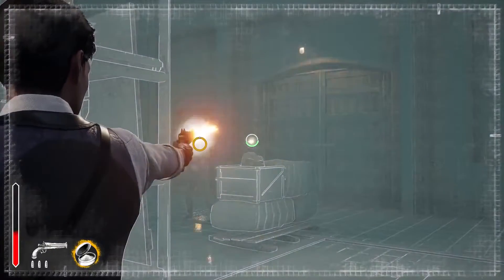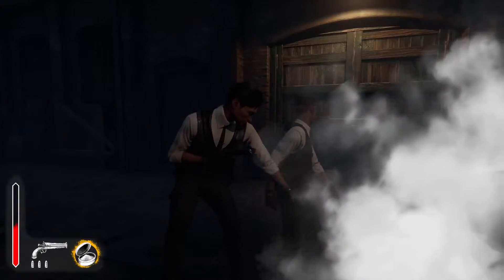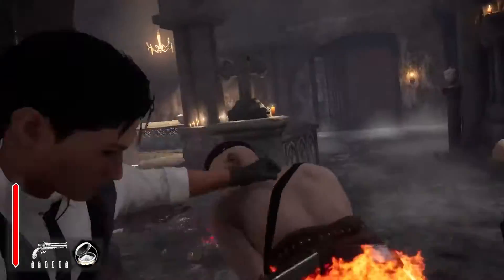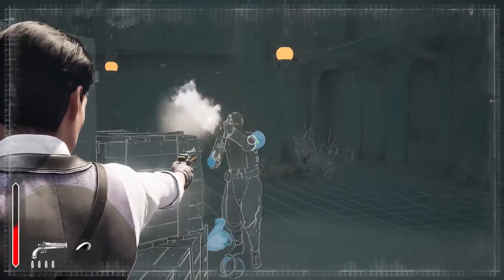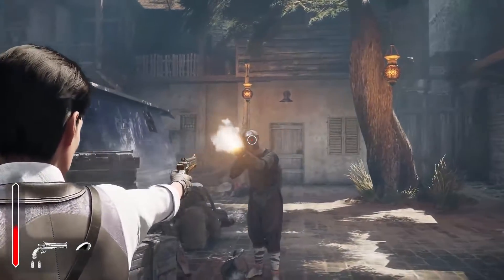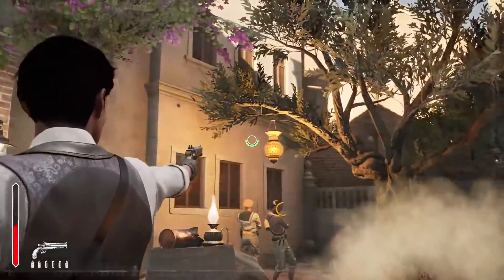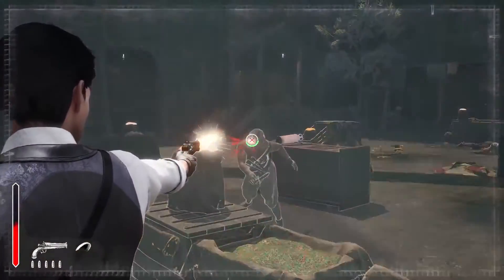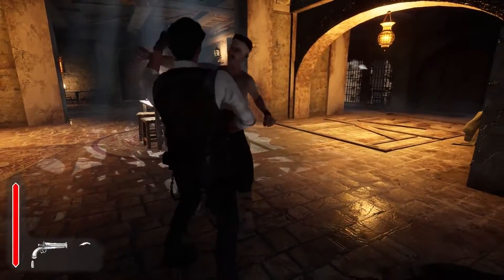To arrest someone, you need to stun them first. Each takedown is the embodiment of Sherlock's arrogance — face slabs, mid-air jabs — put your opponents in their place. Some enemies will wear armor and helmets to cover their weak spots. Helmets can be shot off after all armor pieces are destroyed with precise gunfire. But while the non-lethal approach is considered canon, you still have the option to shoot and kill your assailants. We don't want to limit your options, especially if you lose control of the situation.